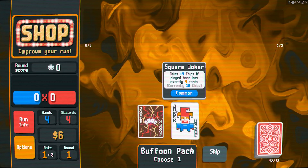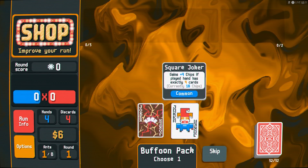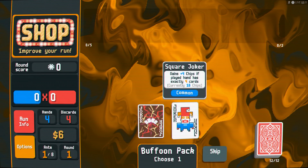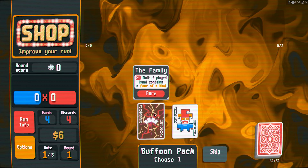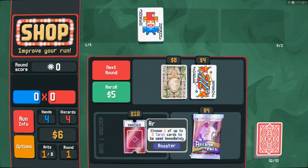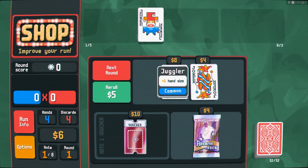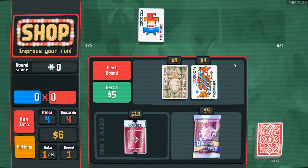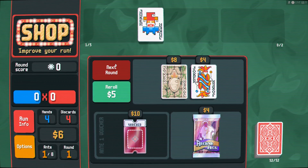The buffoon pack has the Family joker, a four-of-a-kind synergy card, or a Square Joker. Both would actually synergize well together. I like the Square Joker — it allows you to run four-of-a-kind decks, two-pair decks, or even just three-of-a-kind with one added card and it'll still proc the Square Joker effect. It's hard to go against the Family joker, but I won't have a useful joker for the first boss blind. I think I'm going to take the Square Joker and rocket a two-pair deck to start.